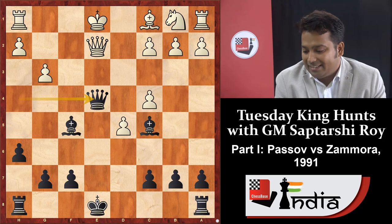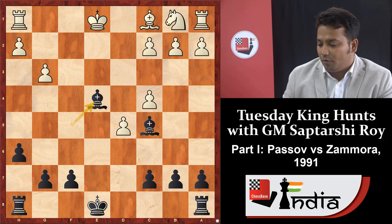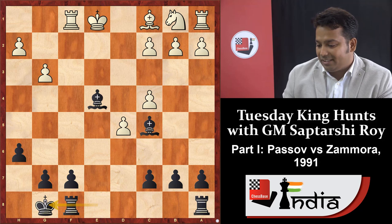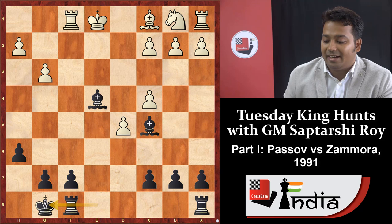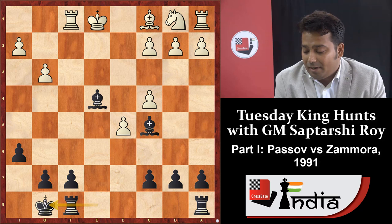After the queen exchange, black has a pair of bishops and pawn majority on the kingside — three pawns vs. white's two. After queen takes e4, bishop takes e4, rook f1, short castle — in this position black can react with rook f8, rook d8, and c6. White cannot escape his king easily.